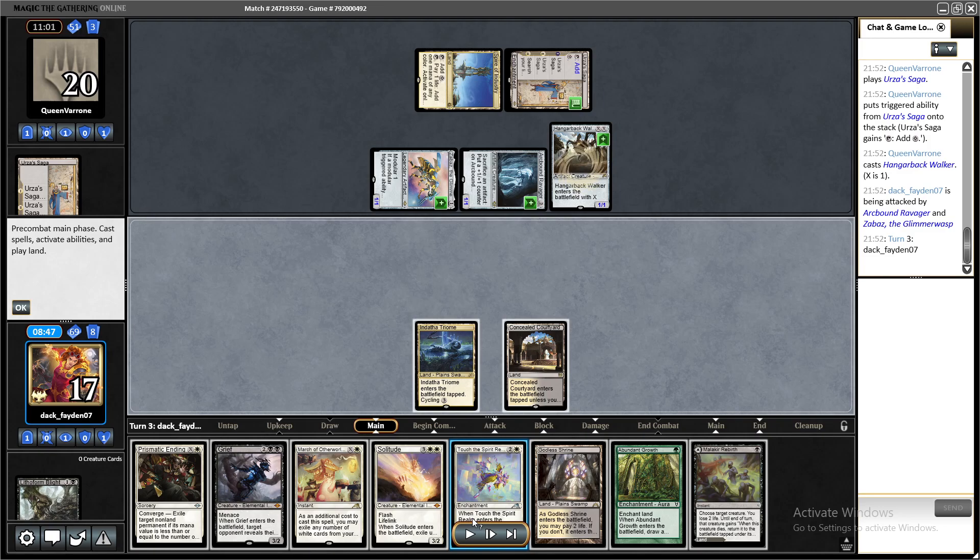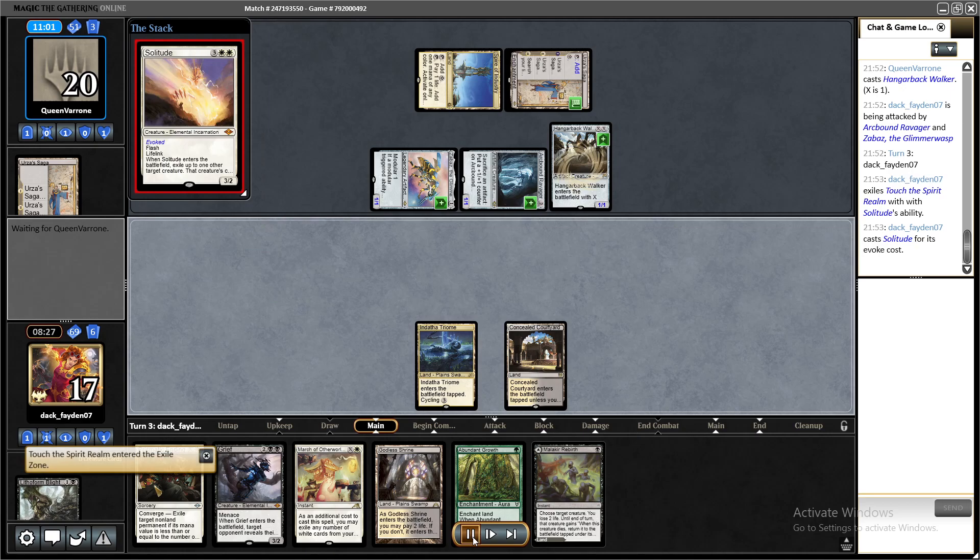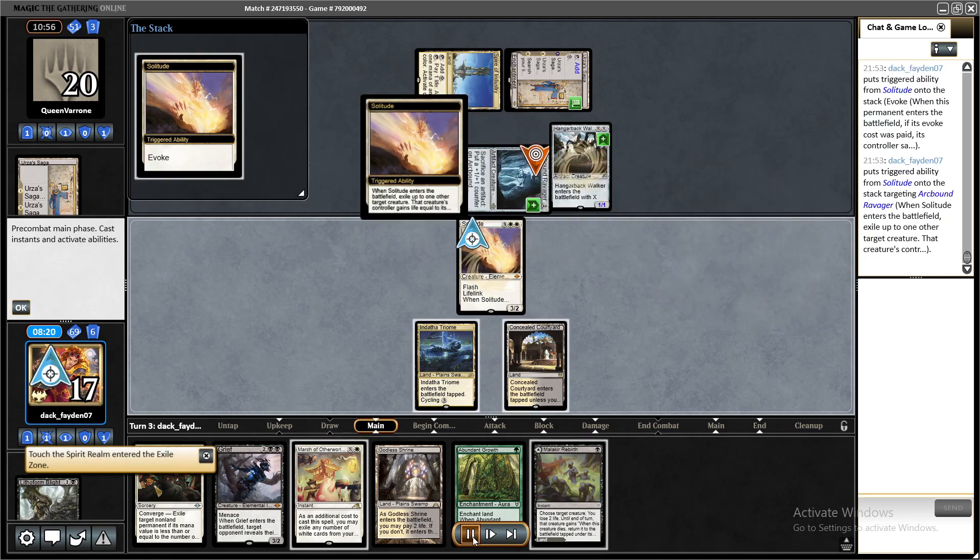The best play here is March on Urza's Saga, Prismatic Ending, go Solitude, Malakir Rebirth on two of their creatures, and Prismatic Ending the Hangarback Walker. That's what I did and it's pretty hard for them to recover. In that position I have to target Ravager first so they do the Modular second — after that I use my March.